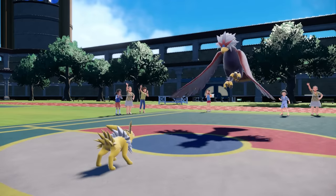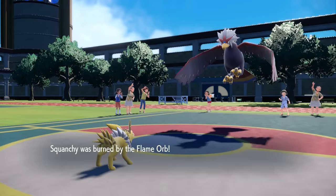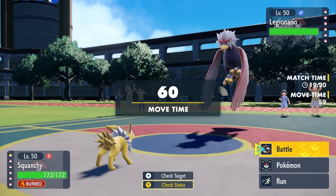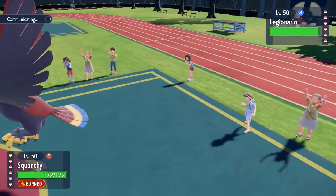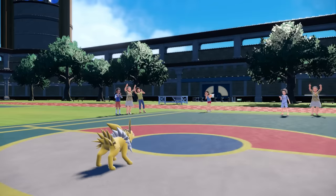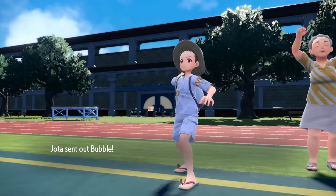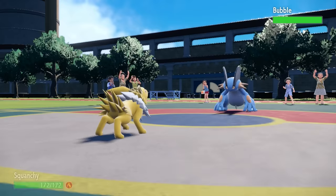The good thing about Jolteon being dragged in freely is that it activates my Flame Orb immediately, and now I don't have to worry about hard switching this thing into something and trying to get that Flame Orb to activate to outspeed anything that has like a Choice Scarf. I figure Braviary could stay in and go for another Whirlwind, depending on how bold they are.